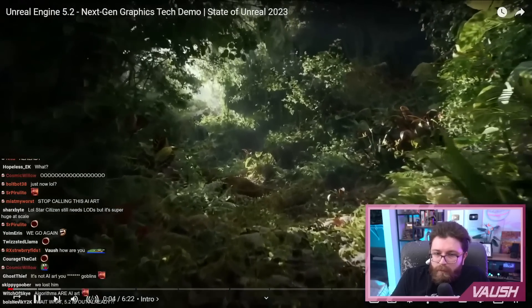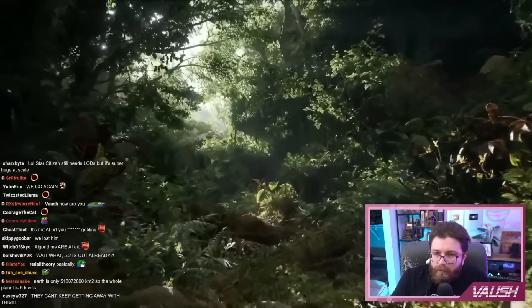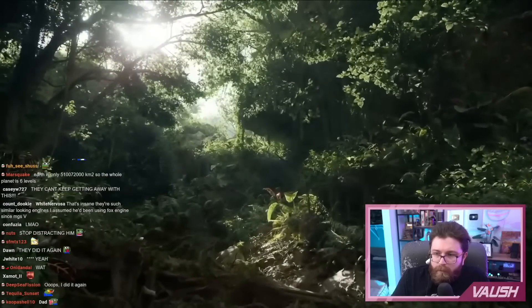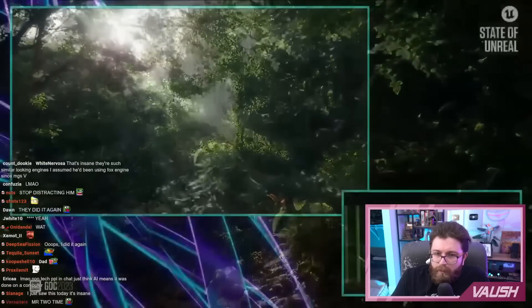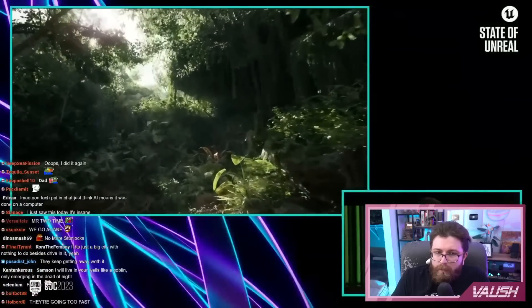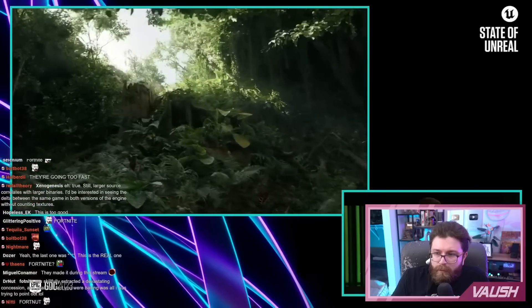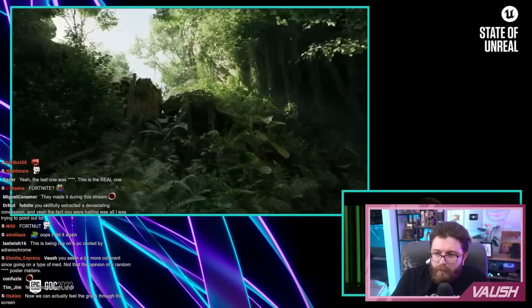We added several new features to the engine to support foliage rendering, and the Fortnite team used those features to ship Battle Royale Chapter 4. At the same time, Jacob over there and the team at Quixel were experimenting with what's possible for photo-real foliage environments, as well as testing out the latest functionality that we've been building for Unreal Engine.